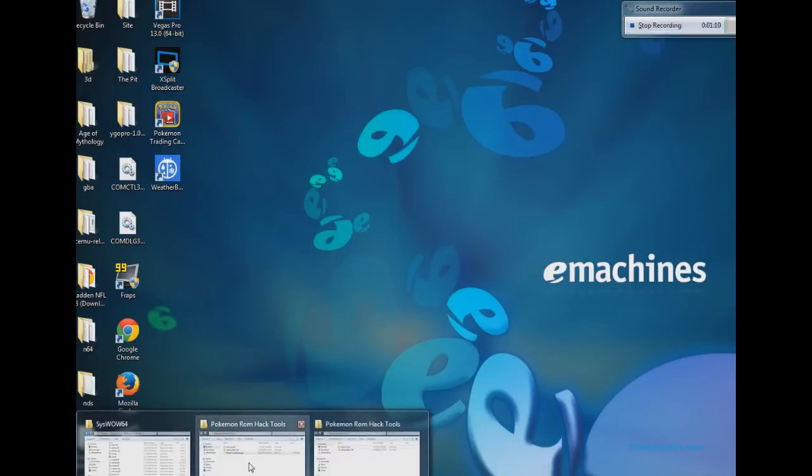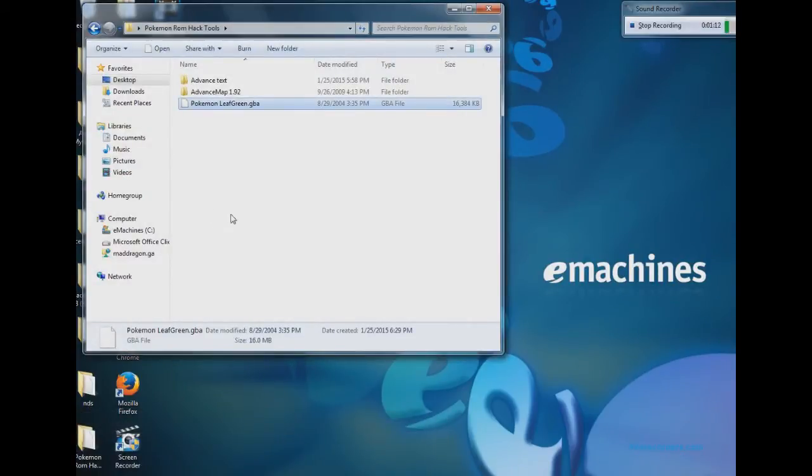Alright, so first you're going to need some sort of ROM. It basically has to be Gen 3 because these are GBA hack tools — not GBC or DS hack tools. We might even try a DS hack at some point in time if I can figure out how to do that as well. So you'll need a ROM from Gen 3, or the Gen 1 remakes, which I still consider Gen 3.